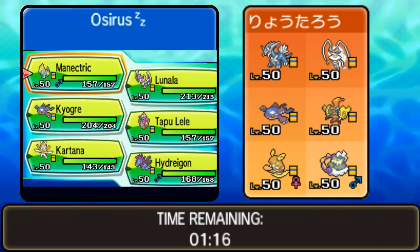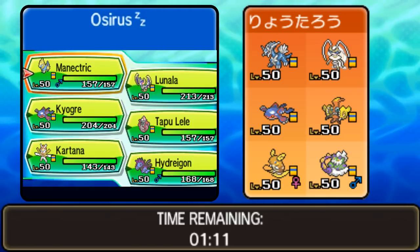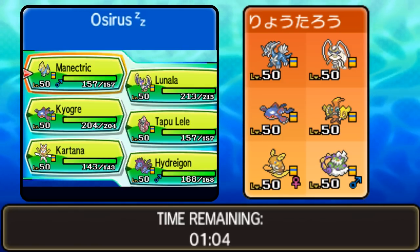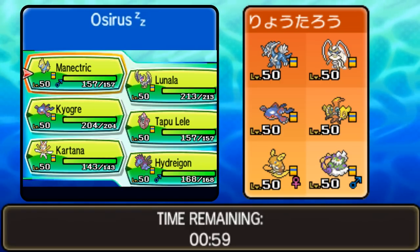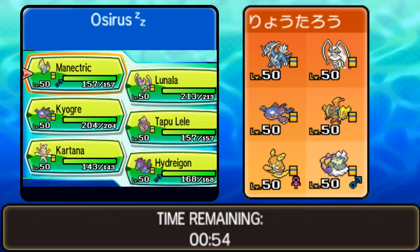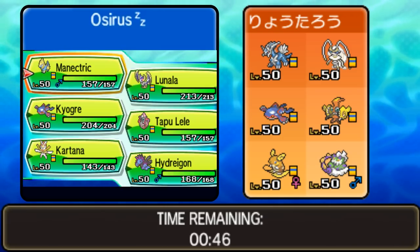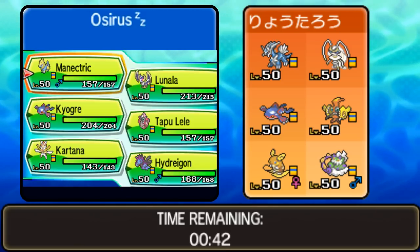Our next opponent is playing a team of Dialga, Ferrothorn, Kyogre, Tapu Koko, Alolan Raichu, and Tornadus Therian form. So we've got the restricted combination of Dialga and Kyogre — you're definitely going to see a Trick Room mode from that Dialga to support Kyogre and the slow part of the team. Then you've got the super fast offensive side with Tapu Koko, Alolan Raichu — which has the ability to double its speed under Electric Terrain — and then things like Ferrothorn and Tornadus, which has Prankster and base 111 speed.